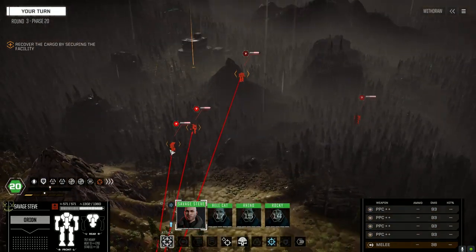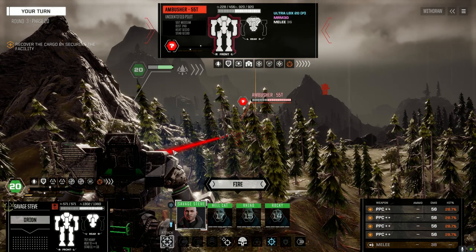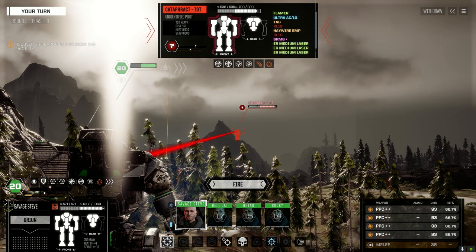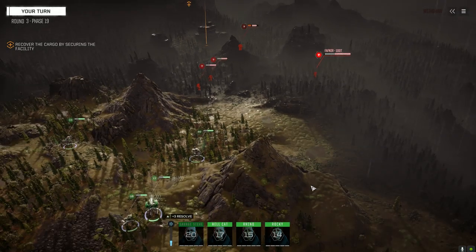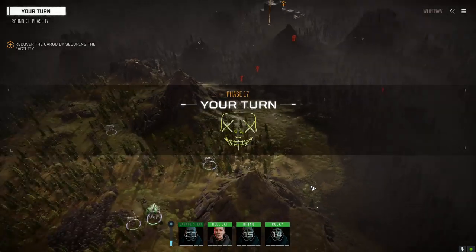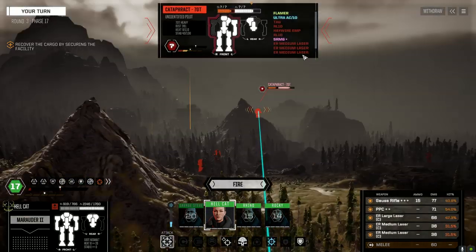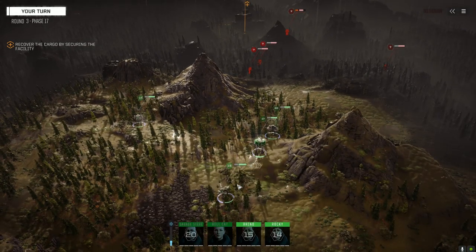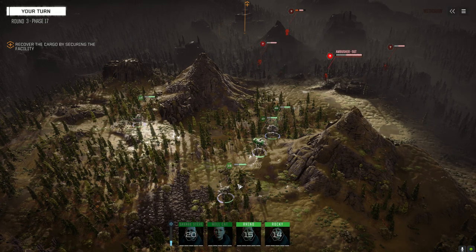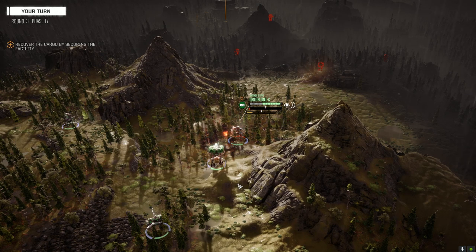47s on this guy. He's got an MRM 30 and Ultra LBX 20 pirate - really interesting. Really good chances on this guy so we're going to take them. Wow, only one hit. Good enough to take an arm off though I think. That Fafnir wants to waste his time sensor locking - go right ahead. And firing.